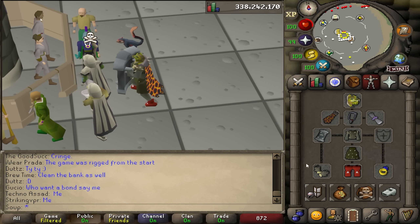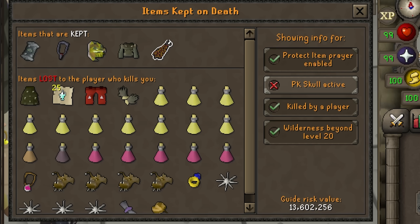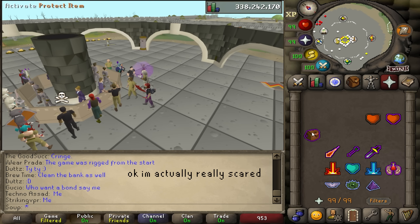I bought 200 ancient emblems on the Grand Exchange for 99,684,000 GP, and I'm going to bring them to the Emblem Trader. To test the waters for this method, I geared myself up in what I thought was appropriate tank gear and took 25 of my 200 ancient emblems. If I die, I lose 13.6 million GP. And because I'm not scared — okay, I'm actually really scared.